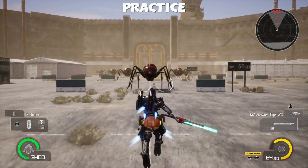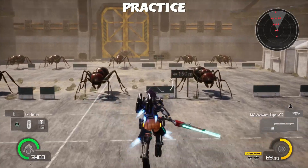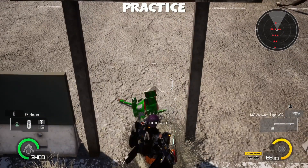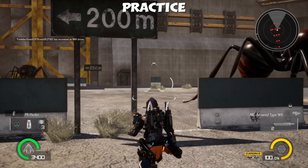The first three are actually located in the practice room, so you want to select your equipment and then select practice. The first one is underneath the 200 meter sign — not too bad, it's hidden in the shrubbery there. The next one is in front of you, in that tower, up top.